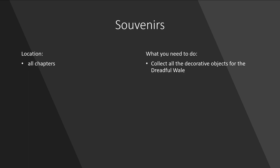Chapter 6 is special because it has two items to collect. I'll leave a timeline down below in the description if you want to jump to a specific chapter or a specific item on how to get it. I hope the video guide helps.